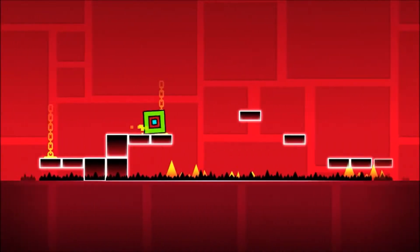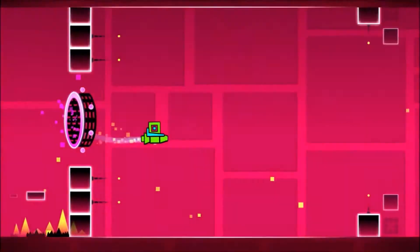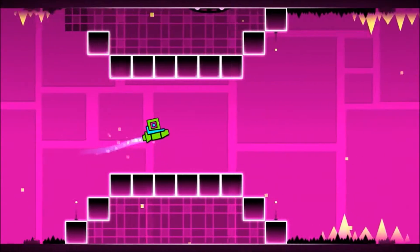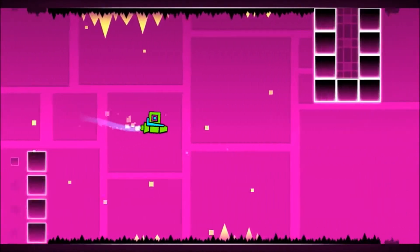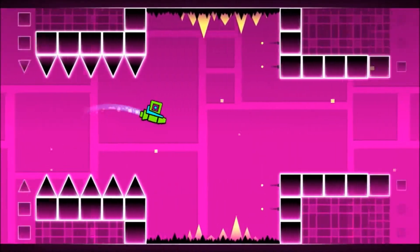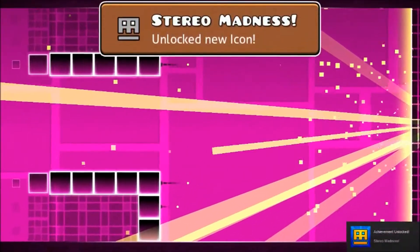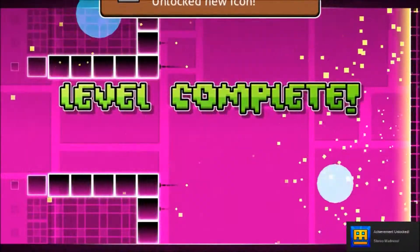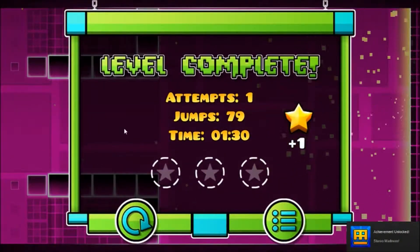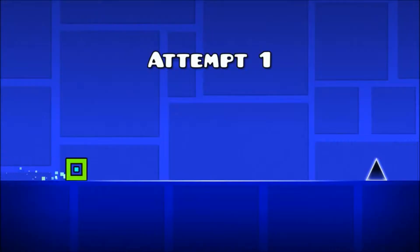I'm guessing it'll get harder from there because I know this game gets really hard later on, especially on Club Step, which I think is the hardest level in Geometry Dash. And we just beat level one — achievement unlocked, Stereo Madness, first attempt! So let's redo it and try to go after all three coins.